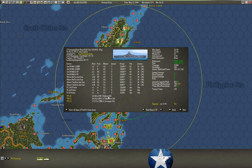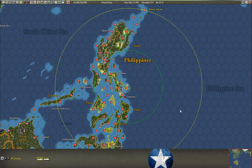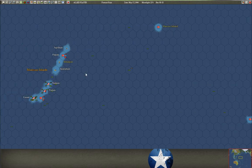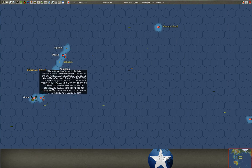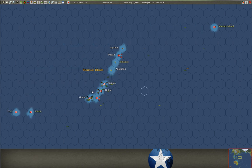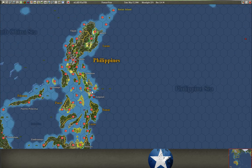The third number in parentheses is the maximum number of aircraft in this air group — so we've actually lost four Hellcats. To replenish those, you've got to go back to a base with at least a size one airfield and 20,000 tons of supply. I've really built up the Marianas bases, so Saipan will do — send the group back to Saipan and it'll refill with new planes.